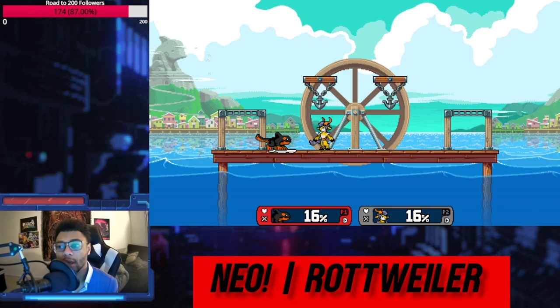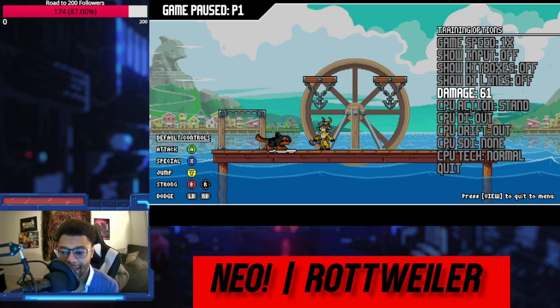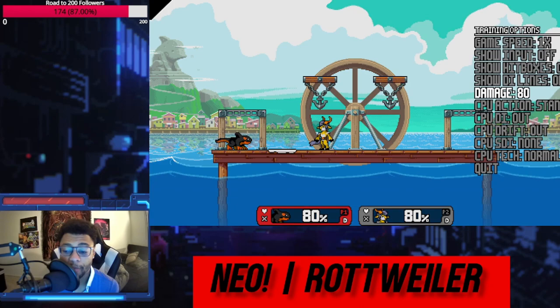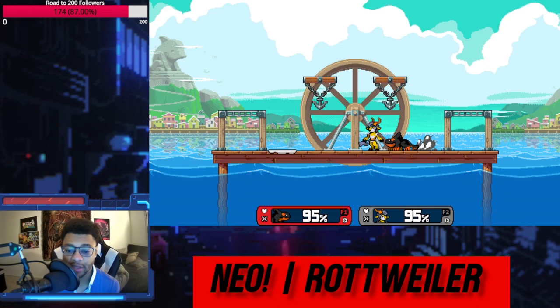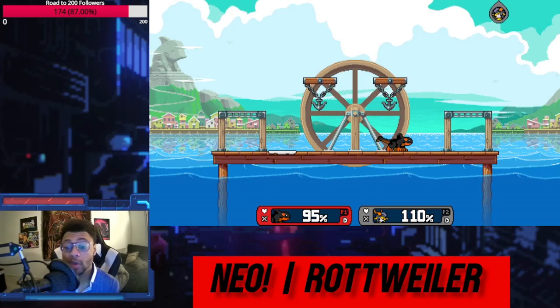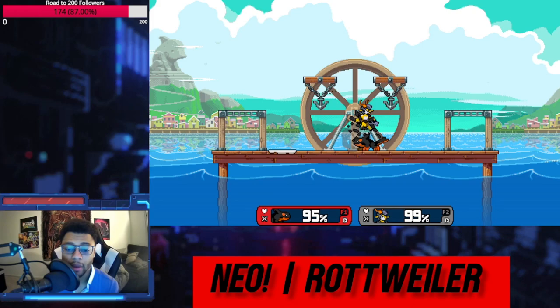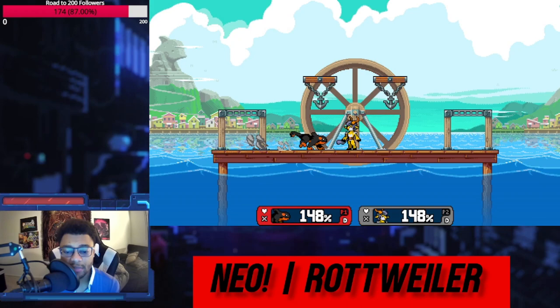There is no DI you can do to escape Orcane — you're going to die no matter what. If you put Absa at 80 percent, the weak up tilt into up air on hard DI out still combos easily. And if you try to mix it up with DI in — you just die. Even at ridiculous percents like 148, you're still going to die on hard DI out. This move is insane.